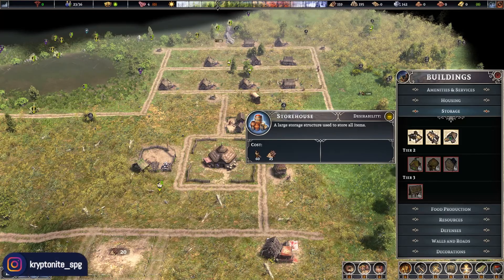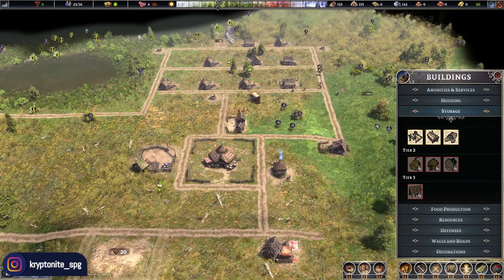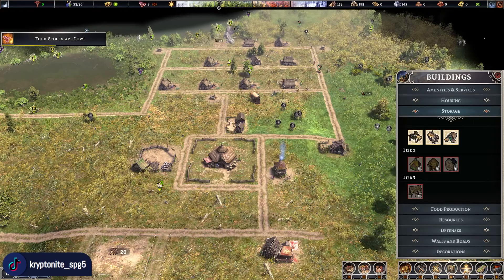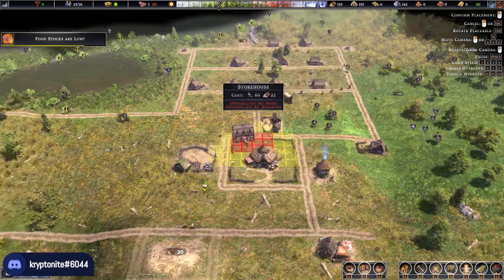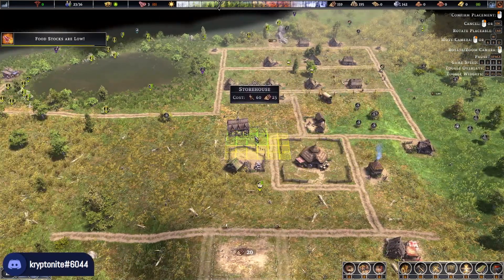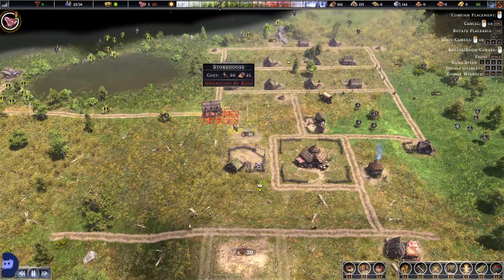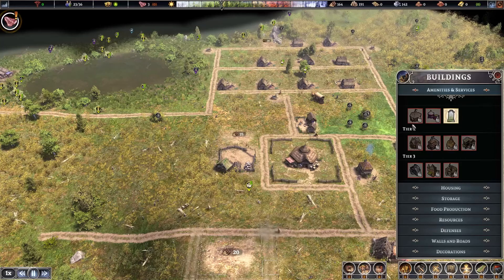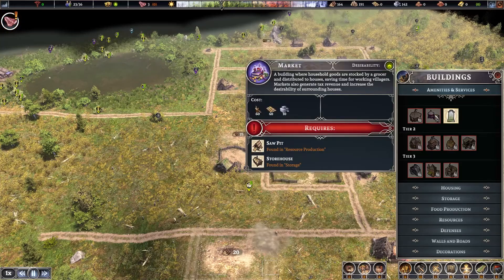A storehouse is a bigger version of the stockyard and it stores all items, not just logs, stone, and wood planks. The downside is you do have to have the stockyard built first. We're going to build the storehouse pretty much next to the stockyard so they're both in the same location. Another bonus to the storehouse is that once built, it unlocks other buildings such as the market, which we'll go through a bit later.